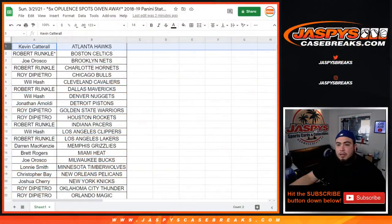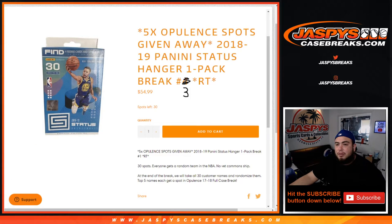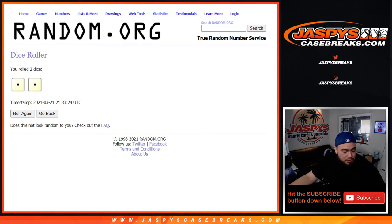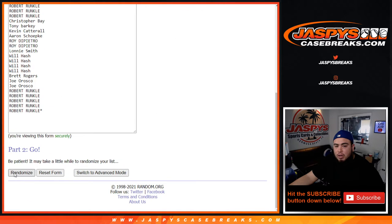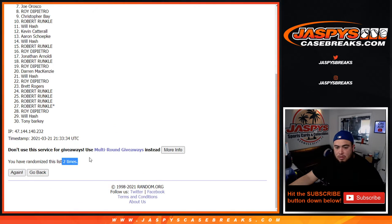Switch scenes. Now again, dice roller here, customer names. Top five get into the break. Remember, this is break number three, guys. Let's roll! And it's snake eyes — just two times. There you go, two times. Good luck everybody.